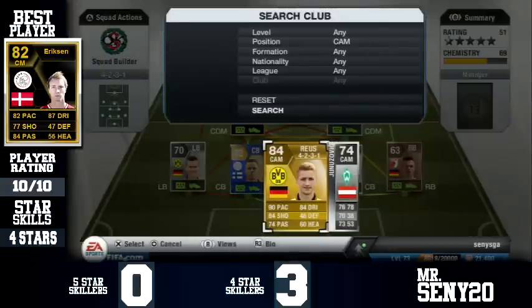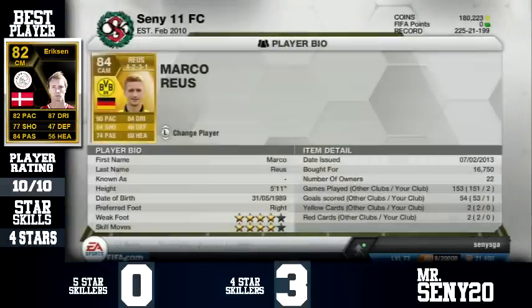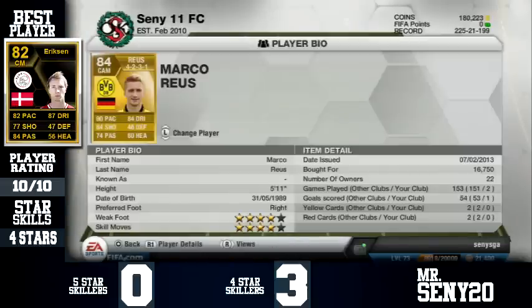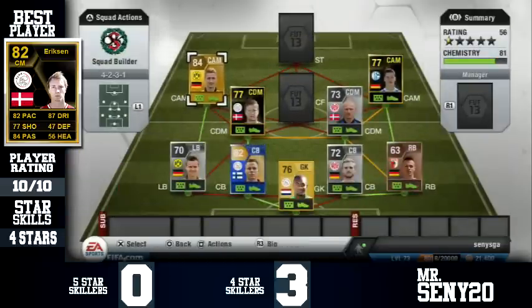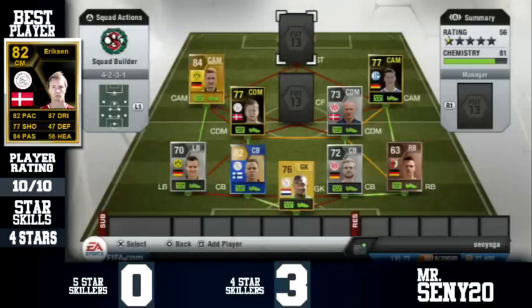Left centre attacking mid — I put Royce in here to get that strong link. Same country, same club with Low, and Royce of course is an absolute beast. However, I did use him before at centre forward and he is much better as centre forward. As a winger he reacts okay, he's not bad, but he's not as involved in the game.